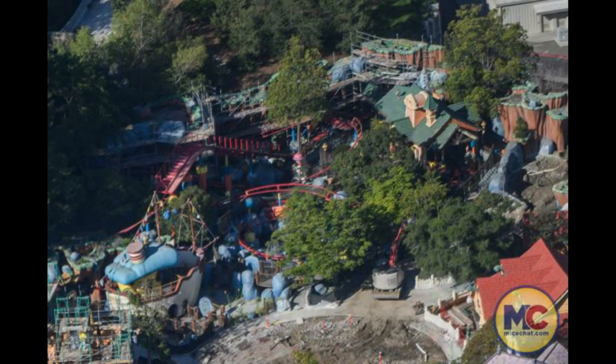Moving on to Gadget's Go Coaster — lots of scaffolding on the mountain behind it. Not sure if that's going to be re-themed or just get a new paint job. Based on the concept art, I'm pretty sure it's just going to be a paint job, and Gadget's Go Coaster will get a new theme. Hopefully it'll be themed to one of the Fab Five characters, like Goofy or Daisy, since not many people nowadays know who Gadget is or watched the show. I wonder if we'll get a repaint as well — either a different color or just continuing with the red. I like the red.